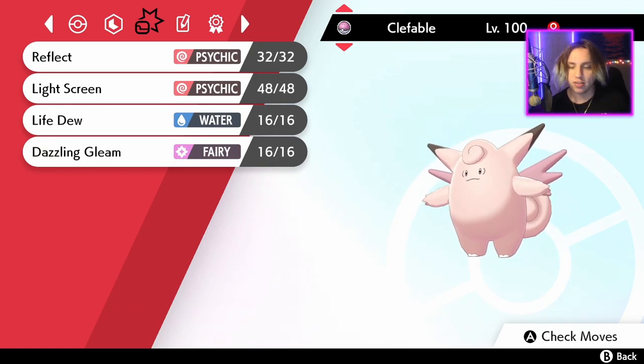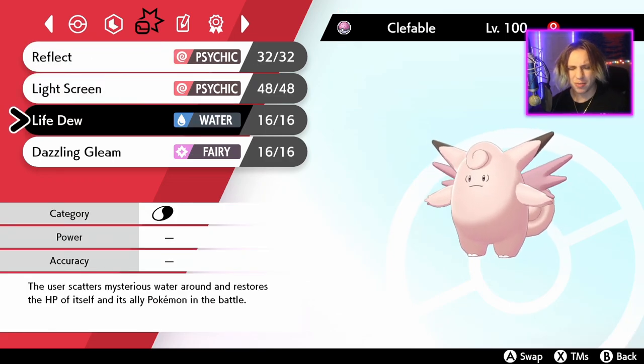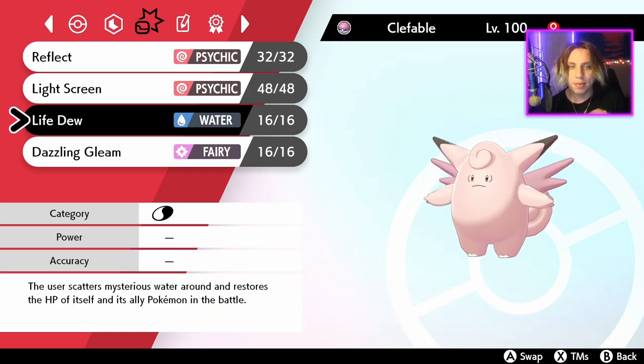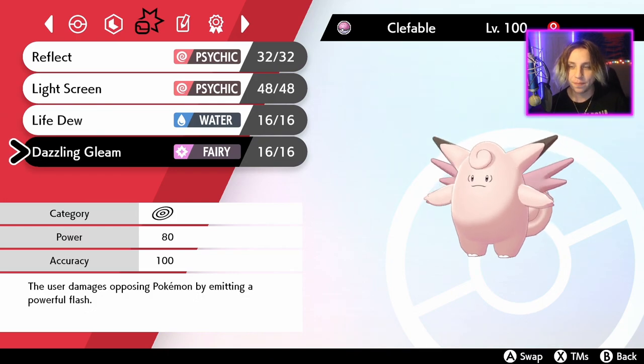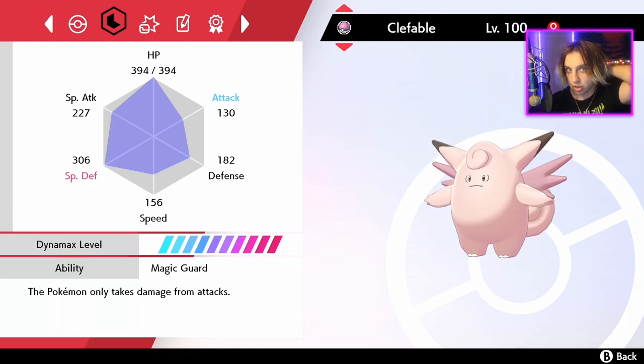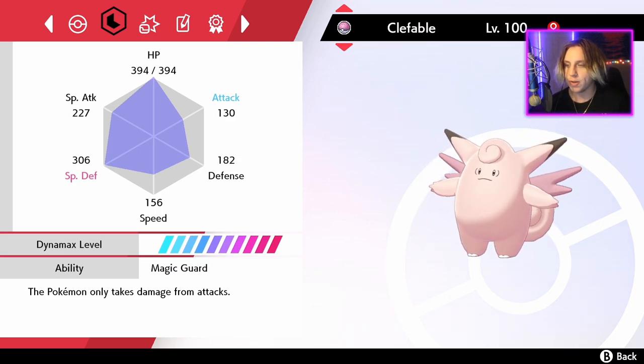I really like this Clefable set. Reflect, Light Screen, Life Dew - what is Life Dew? The user scatters mysterious water around and restores the HP of itself and its ally Pokemon in battle. That's right. I get into matches with a Clefairy and the NPC's Clefairy always uses this on me and I'm like, this is fire - I gotta get this for myself. And then Dazzling Gleam. Also Clefable is really underrated - it's actually an amazing Pokemon. It has amazing HP and really good special defense, and Magic Guard means this Pokemon only takes damage from attacks.